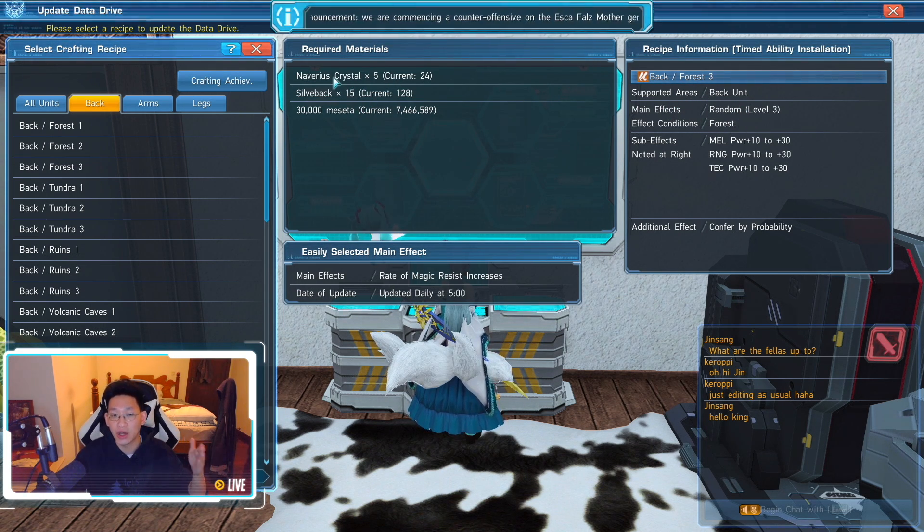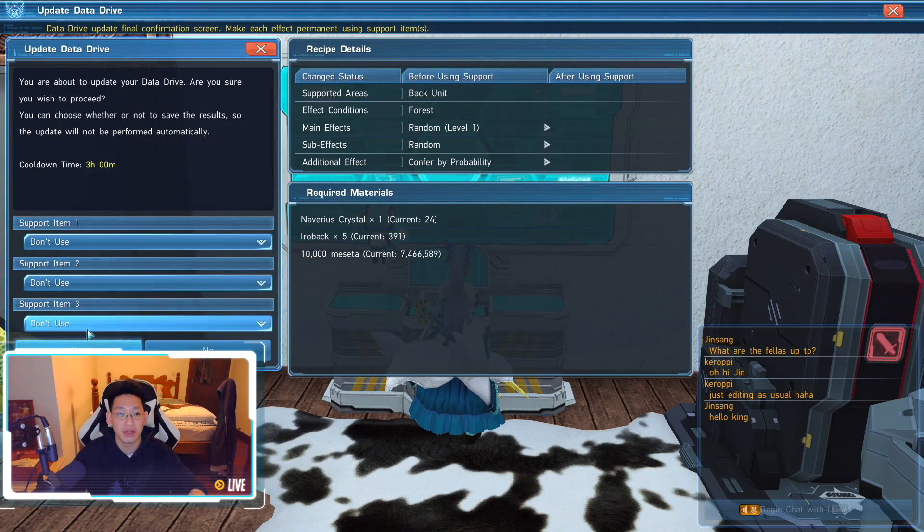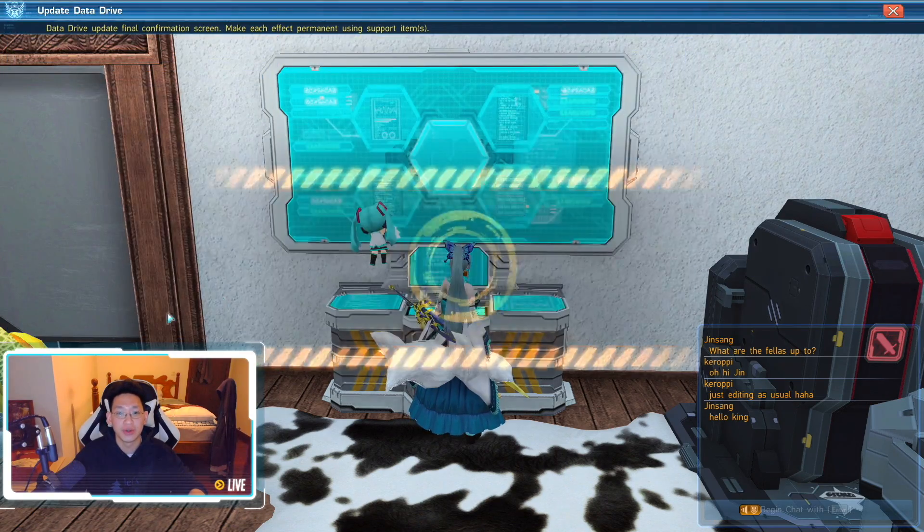However, Forest 3 costs a lot more: five Nevarious Crystals, 15 Silverbacks, and 30,000 Meseta. Forest 1 only gives power from 10 to 20 with a random level 1 effect, but costs just one Nevarious Crystal, five Irobacks, and 10,000 Meseta. Since we're trying to unlock achievements, we're going to craft the level 1 versions instead.